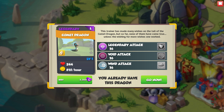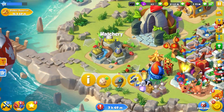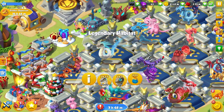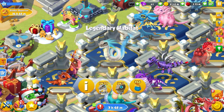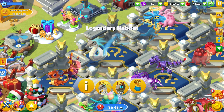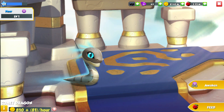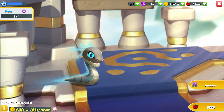He has the legendary void and wind elements. The game wants us to put him into this habitat over here, which we will do. So he is in the same habitat as his big pappy Reptar. We now have two Comet Dragons, which is pretty sweet. I did have to sell my Earth Dragon to make space for this guy, so chances are I'm probably going to have to sell him very soon as well.